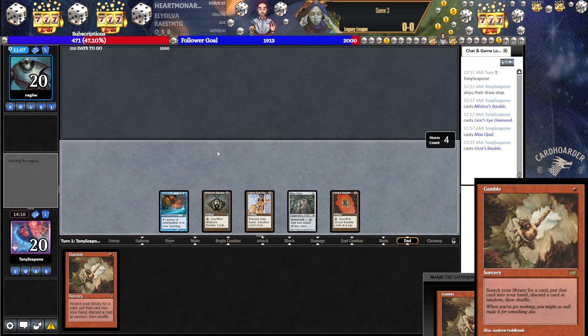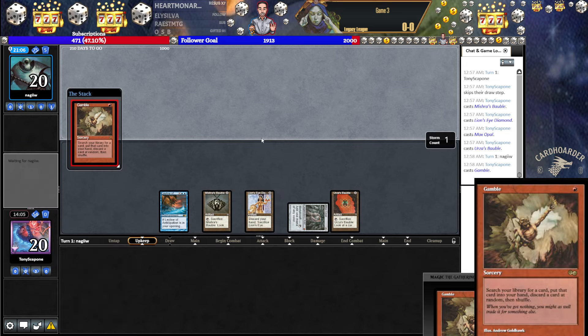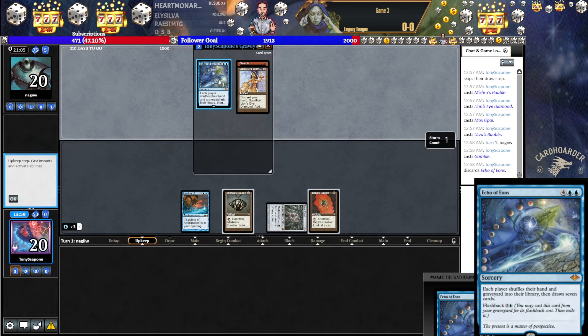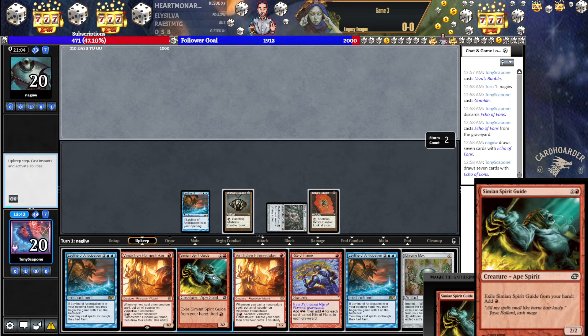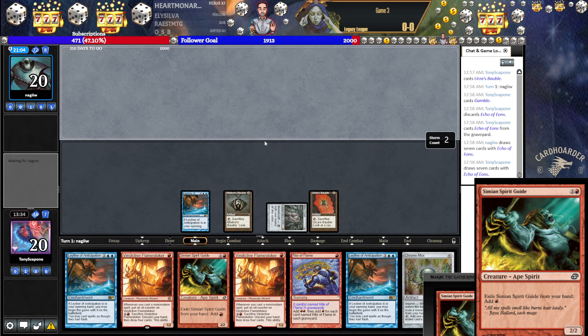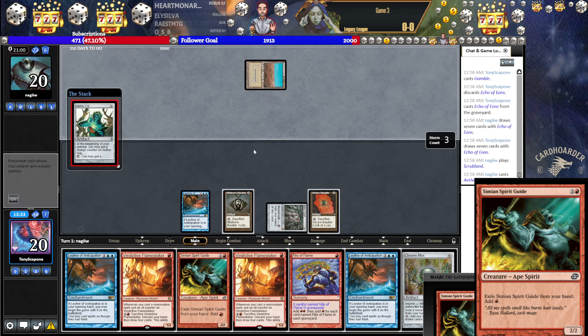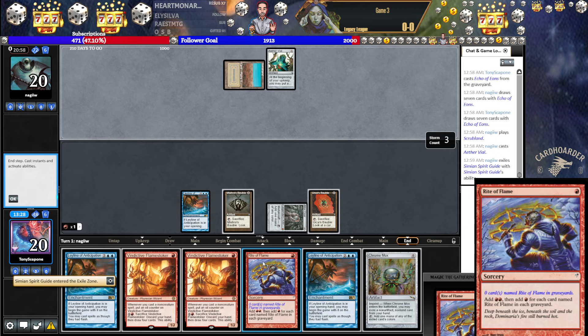I guess I'll just hold these Bobbles — might need them. Leyline playing around Trap, I freaking love it. But 100% chance that we draw them into two Traps, right? This is not particularly good. I'm going to let them go — see what they want to do here. I'm going to play a Vile. No Thoughtseize — I like that. I'm going to go write a Flame off the Spirit Guide. Play both Stokers. They're going to Solitude.